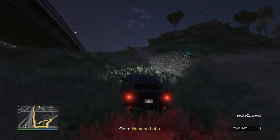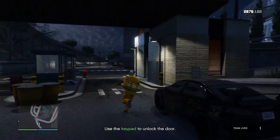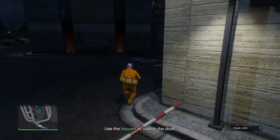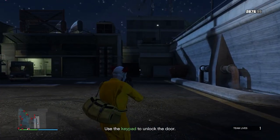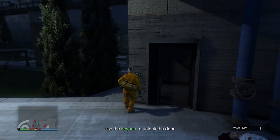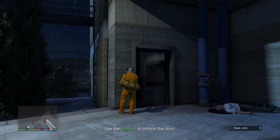This is First Dose 6: Off the Rails. You'll need to head all the way over to the Humane Labs. The good thing with this is that you can go in guns blazing or you can go stealthy. If you're going to go stealthy, you'll need to head all the way around the right-hand side, taking out a few guards here or there, but you can jump down and then you need to hack the door. When you hack the door, it's not gameplay — it just goes into a quick animation and then you're inside.